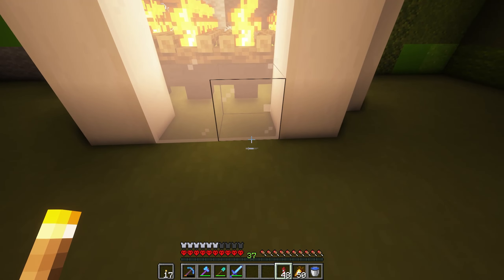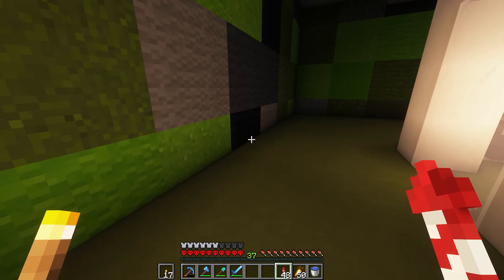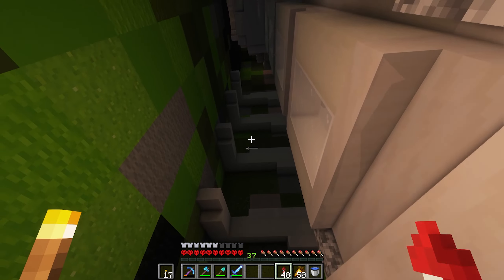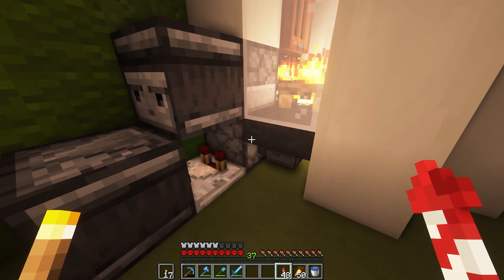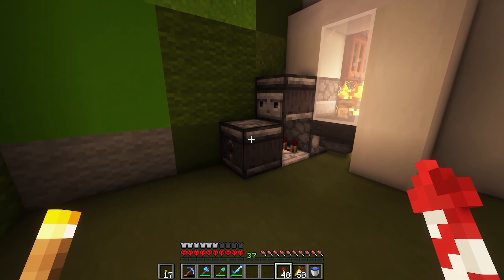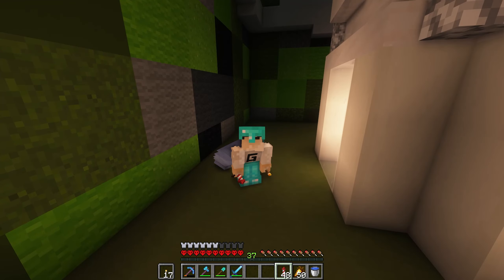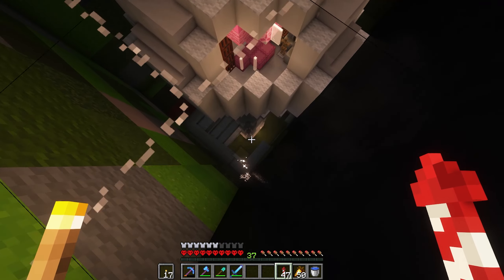We ended up making it into some sort of skeleton because we are inside of a giant creeper, so it would only make sense to have a skeletal system inside of it. We have the spine which leads to the skull, and the ribs coming along with it. This is the collection system: campfires on top of hoppers which lead into a dropper, read by a comparator, which activates the redstone sending items through into the bubble elevator on the inside of the spine. Let's go upstairs and see what else has been done.